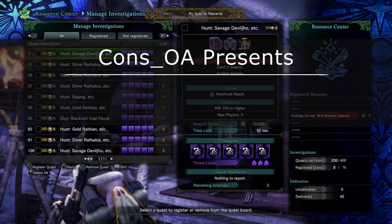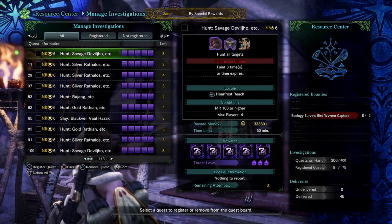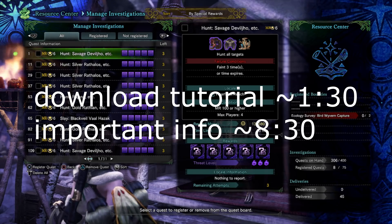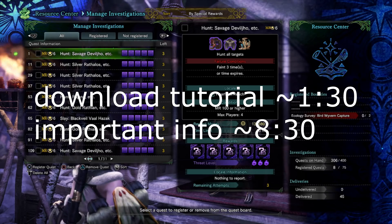Hello again, Khans here, and today I'm going to be holding your hand through the macro process, showing you exactly what to download and where to download it from. I've made a macro for you and linked it on Google Drive — links for everything will be in the description. I'll show you exactly what to download, where to put it, and how to use it, in order to do the automatic investigation farming stuff that I've been posting about on Twitter.